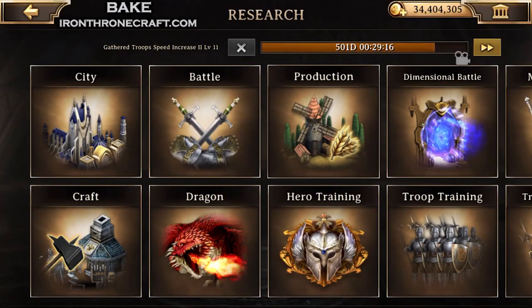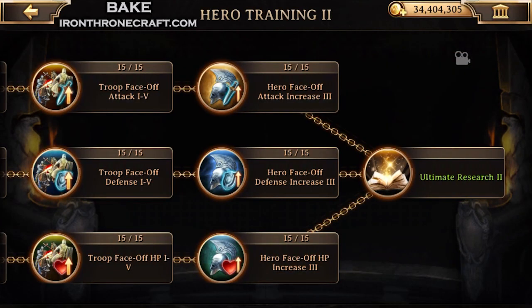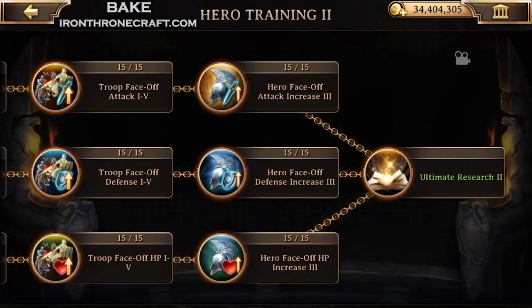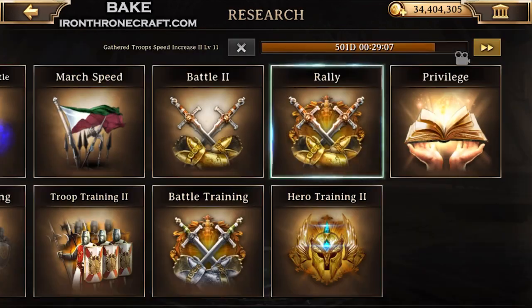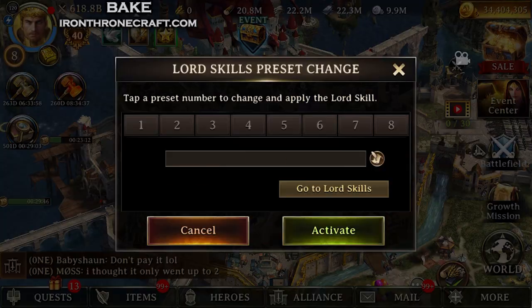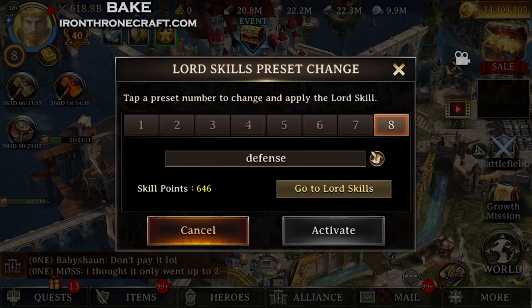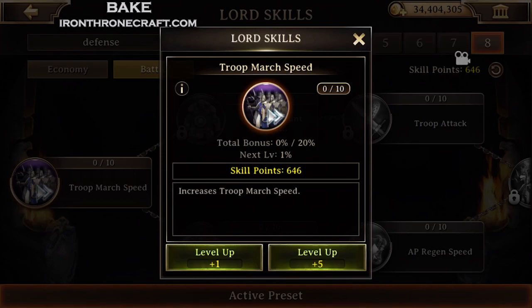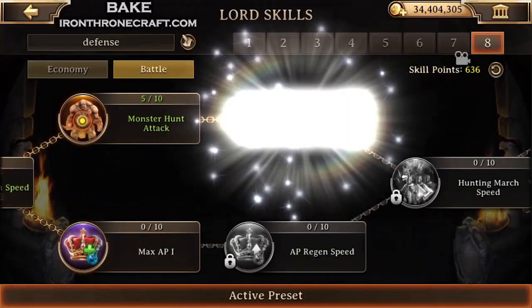Not everybody's going to be maxed out. When doing these Lord skills, I am doing it based on having Hero Training 2 research done, with the hero stat bonuses and everything on face-off. You get a lot of stats for your actual troops on face-off for winning or losing. Winning or losing a face-off is a big deal. Because of that, I'm going to be taking hero stats. If you don't have that research done, don't worry about it.